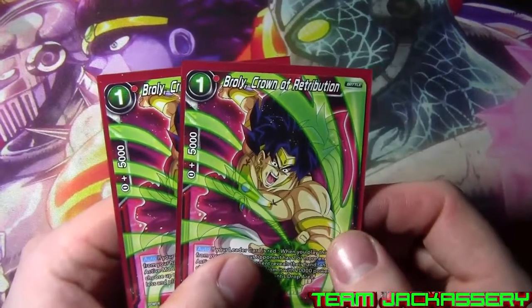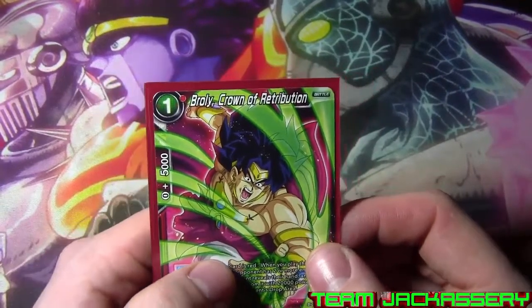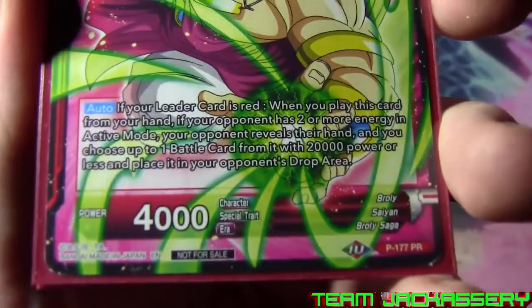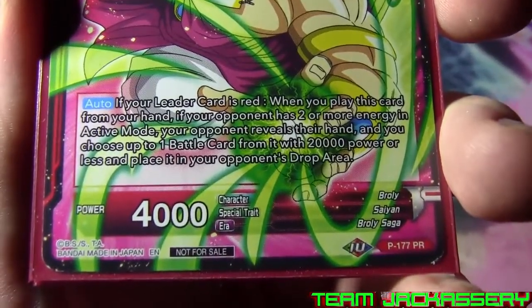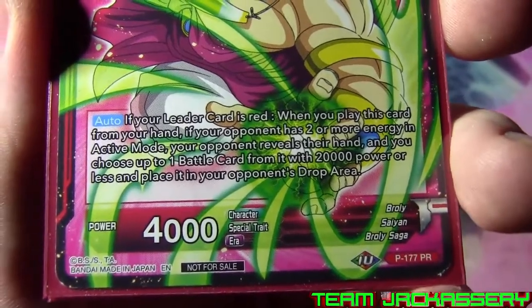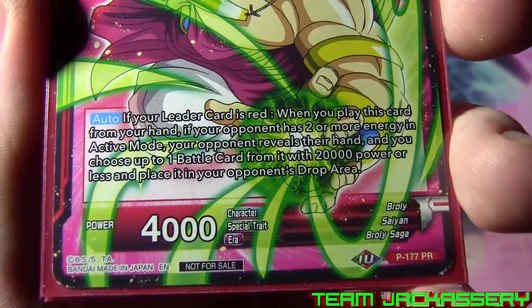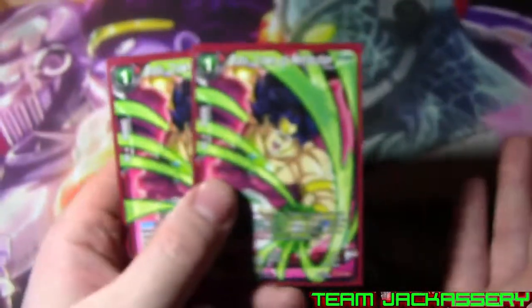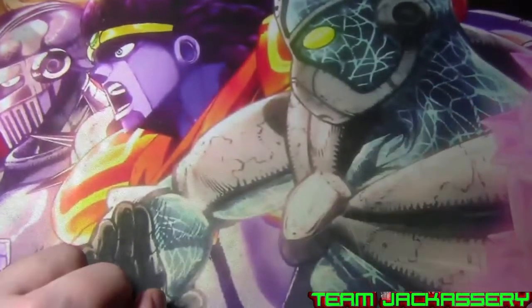Then we run two copies of Broly Crown of Retribution. He is a one drop, 5,000 combo, 4,000 power. If your leader card is red, when you play this card from your hand and your opponent has two or more energy in active mode, your opponent reveals their hand and you choose one battle card with 20,000 power or less, placing it in the owner's drop area. So you get to look at your opponent's hand and make them pitch a card if they have two or more energy in active mode.